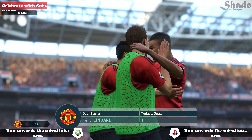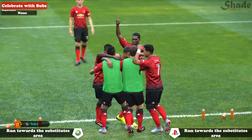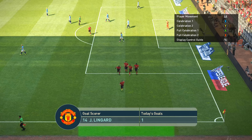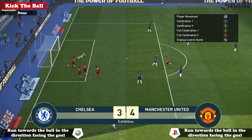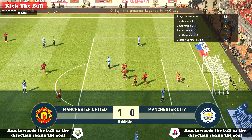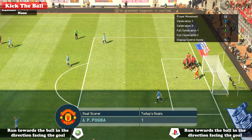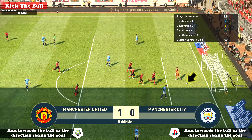Onto the final area celebration, and that is celebrating with the substitutes. To do it, you have to run towards the near pitch side in the area designated for the subs. Next up we have my personal favorite: kicking the ball. How many times have you scored a brilliant goal and all you want to do is kick the ball as hard as you can into the back of the net again? To do that, just run towards the ball in the direction facing the goal.